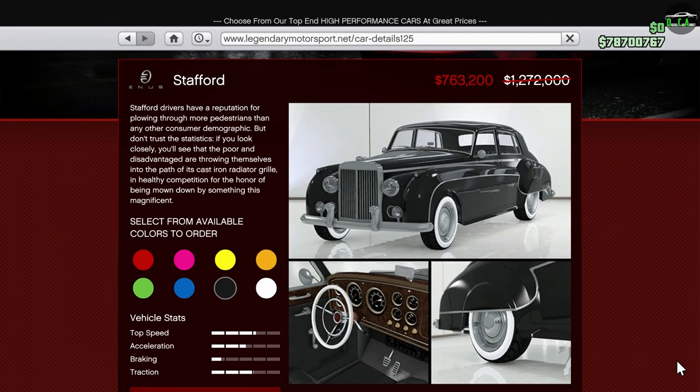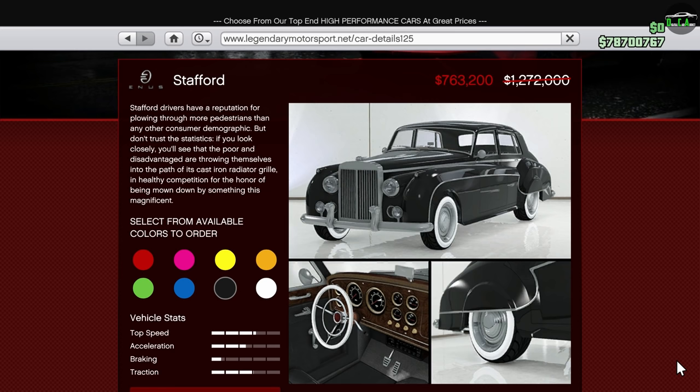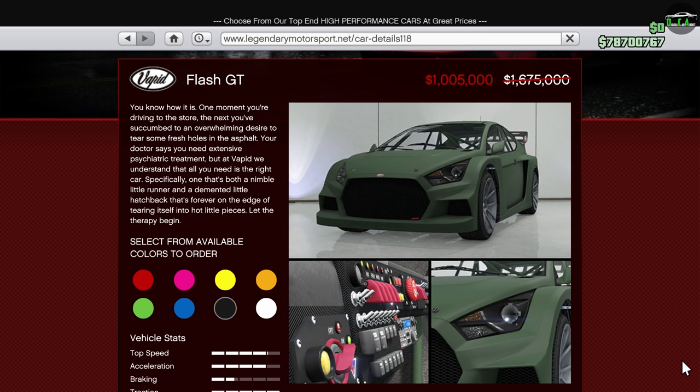Moving on to vehicle discounts, we have 40% off the Stafford. This Rolls-Royce-inspired sedan is a nice car to own if you want a classy luxury car to add to your collection, but it is very slow and mainly intended for cruising. Next up, we have 40% off the Flash GT. This car is in the sports car class and used to be the king for rally-style off-road races. However, when the ISC Sport released, it became the new fastest car for these types of races and still is to this day. What really hurts the Flash GT is the fact that it has those annoying slow handling flags where it slows down every time you go over a bump.